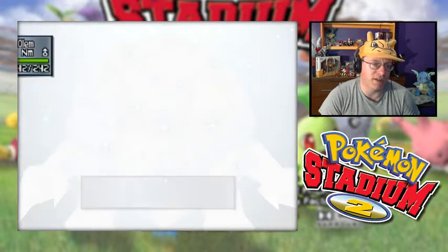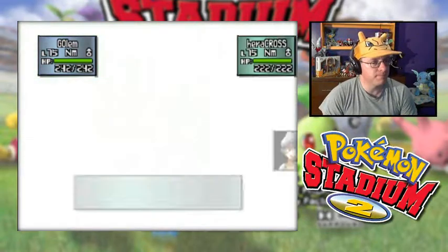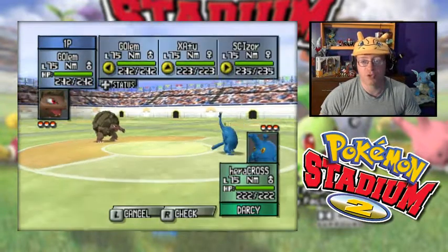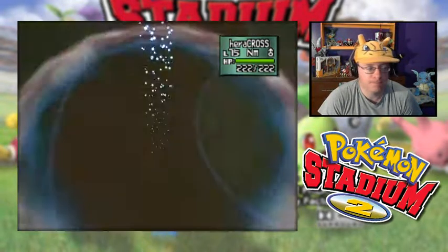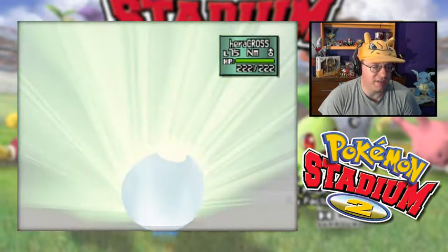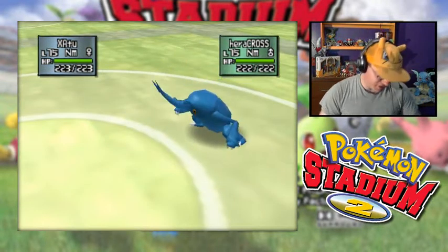I might switch into Scizor at that point. Let's see who they lead with — do we see the Nidoking? No, we see Heracross, a Fighting-type, which means it's time to switch. We're going into our Xatu. Can Heracross learn Rock moves in Gen 2? Off the top of my head I can't think of any. But if it can, we're about to find out. It goes for a Megahorn — we double resist... wait, no we don't. It's Neutral.